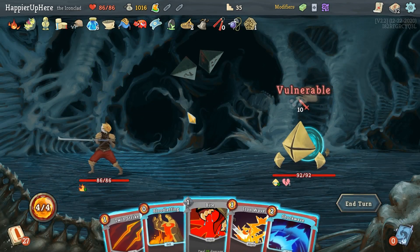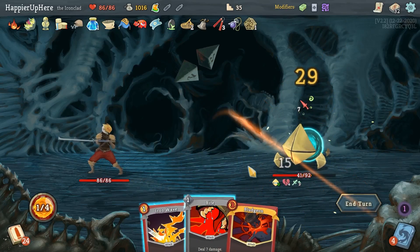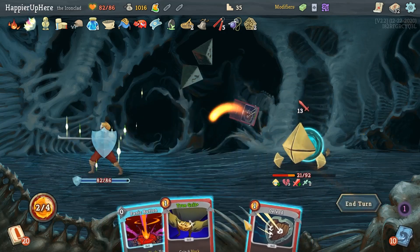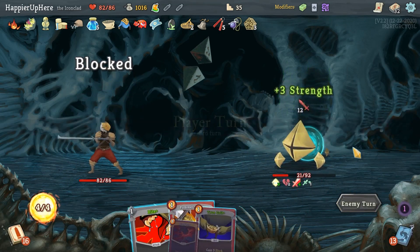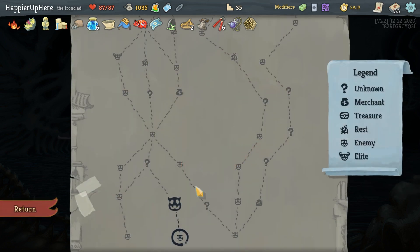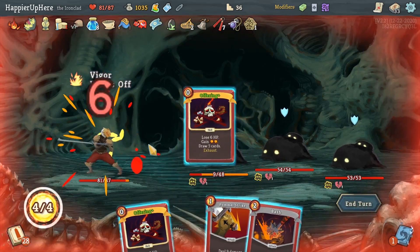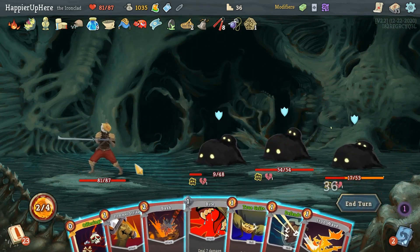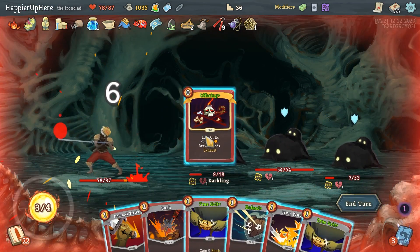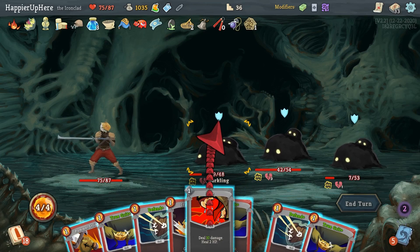Shockwave, Bloodletting, Bite, Twin Strike, Iron Wave, Pommel Strike, and another Bite. Defense is going to be a problem. Defend, Defend — no need to exhaust anything. Bludgeon kills! Got a Power Potion and Iron Wave offered — let's take another Iron Wave, that's my third. I wonder if I'd have more luck focusing less on collector bonuses and more on actually useful cards. Offering, Perfected Strike, Offering again, a Bite, and Bloodletting — play everything: Bash, Bite, Pummel Strike.